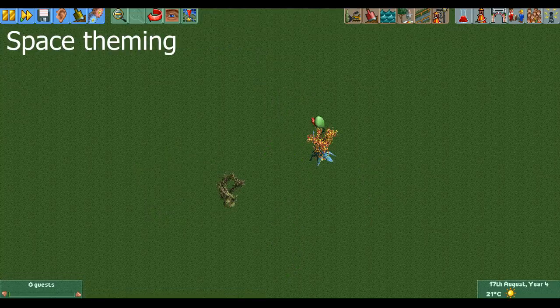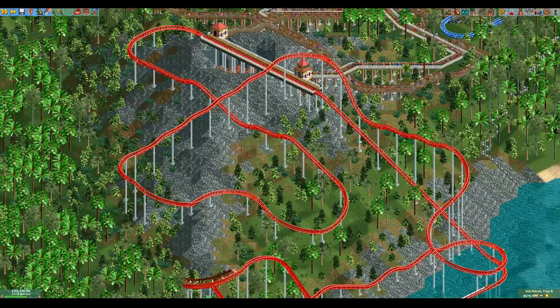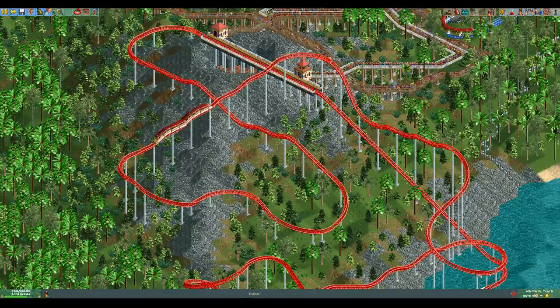And lastly, the space theme has two very alien-looking trees and the spooky theme has three dead trees. Those were all the trees from the different themes, and it was a lot more than I expected when I was writing this video. There are a lot of trees to choose from. Sadly some of the ones from the expansion themes look a bit out of place, but there are still plenty of good ones to pick from.